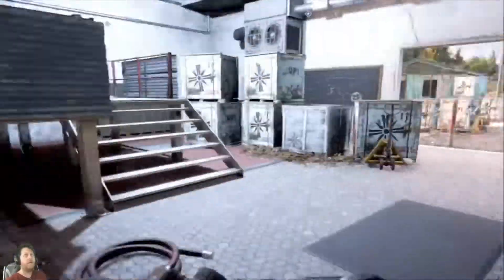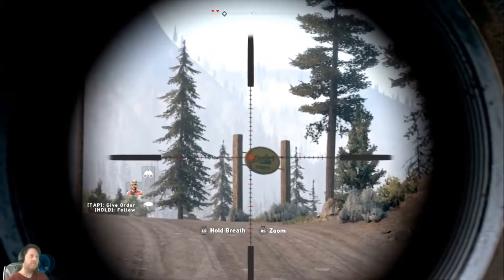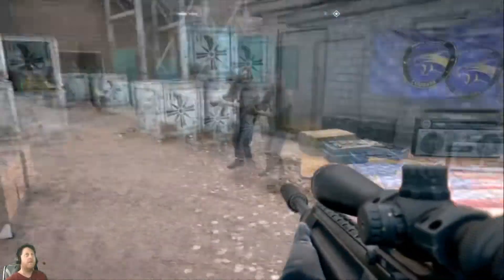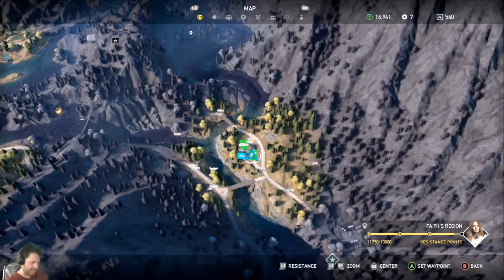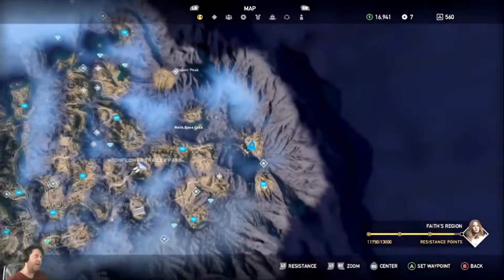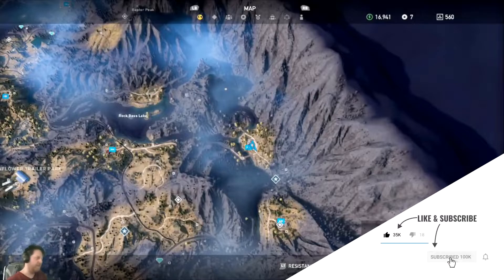Let's see how many silver bars we have while we get outside. There's our silver bars — we are at 560 so far. We do have two left — two more silver bar locations left in this region that I can carry on playing. And then we'll go over to Jacob's area to find some more silver bars.